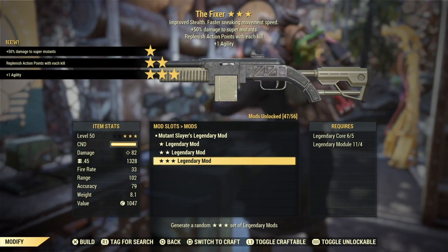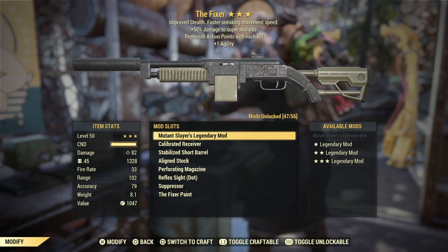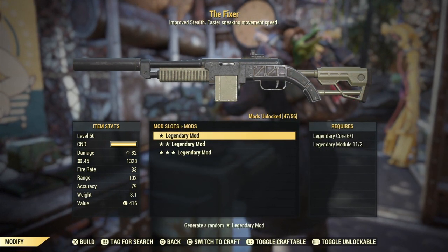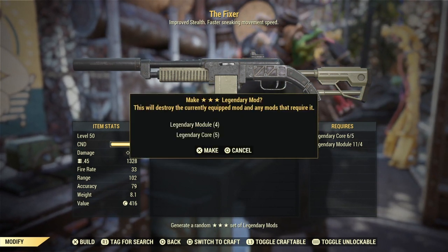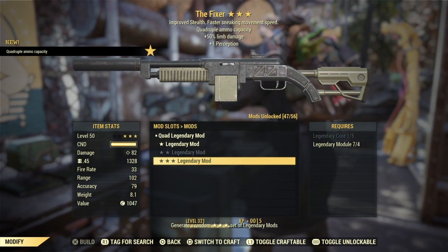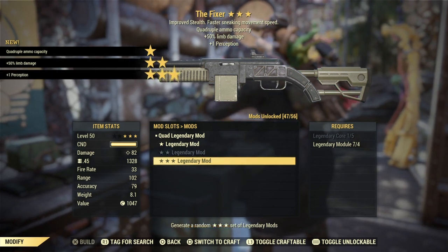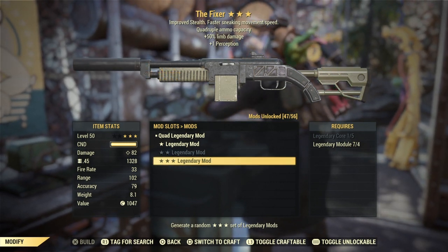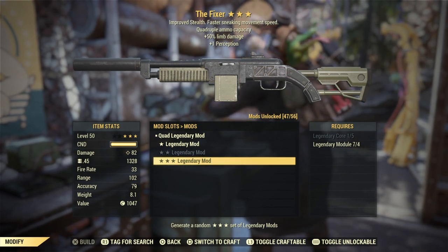Mutant slayer's with action points and agility — these things take a while to get what you might actually be looking for. A quad with limb damage and perception — quad is awesome. Limb damage I'm not too sure most people prefer, and perception is acceptable, so that could be decent.